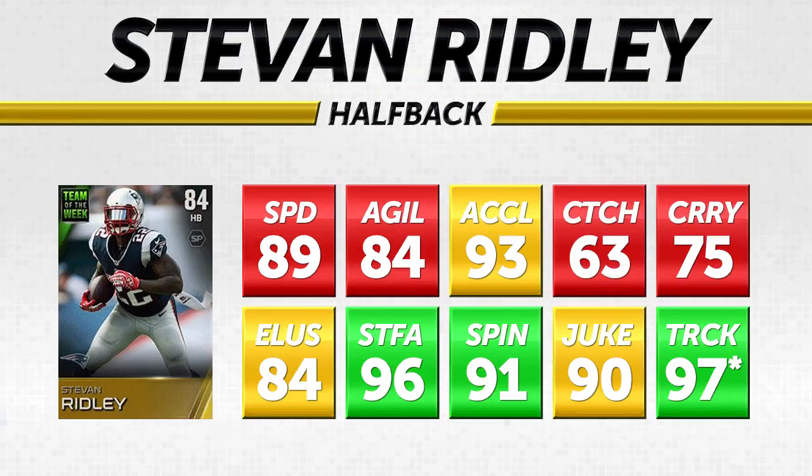Next on the list we have Steven Ridley, halfback for the New England Patriots, checking in with an 84 overall card. I'm not really sure who would want to use this card — it's not horrible, but I'm sure it's going to be going for a ton of coins. It's got 89 speed and 84 agility, which is pretty slow for a running back, and 93 acceleration is okay but not great. What this card is good at is being a physical running back, which is what Steven Ridley is in the real NFL.